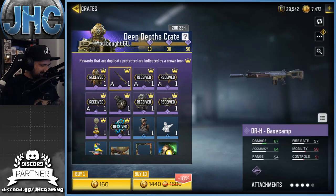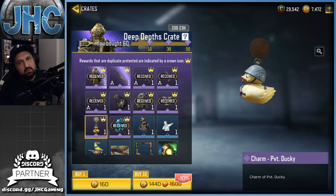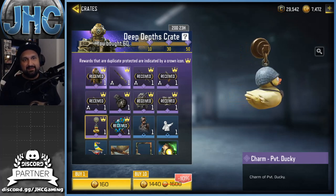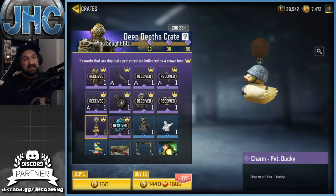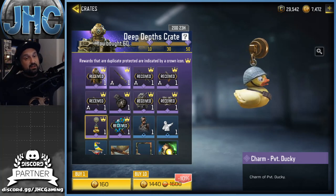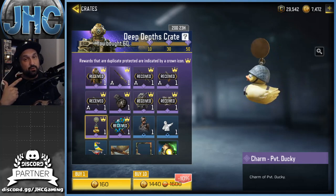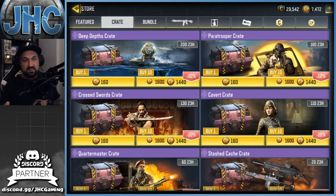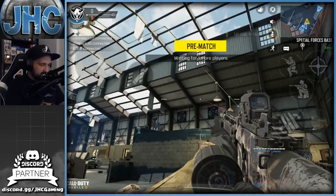I can still get the DRH but I don't know, I think I have to stop for now. Because if I open 10 more and I don't get an epic, and then 10 more and I get the nade... I mean we could keep going for a while and still not get it. I'm pretty smart, I will stop it right here. I got the soldier skin, it's time to stop. Let's go for a quick game and check out the voice on that skin - see if it's another generic basic voice.